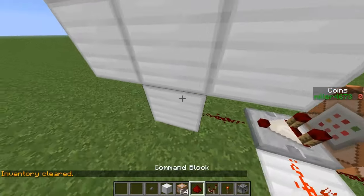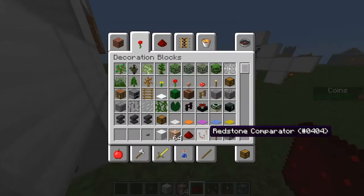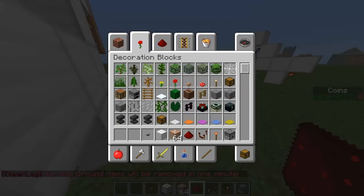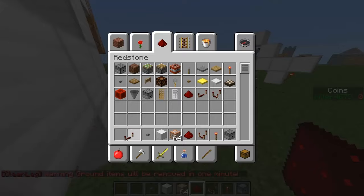Now for the dispenser version, you're going to want to grab everything again and rebuild that, and then you're going to want to get a repeater. So we're going to do that.